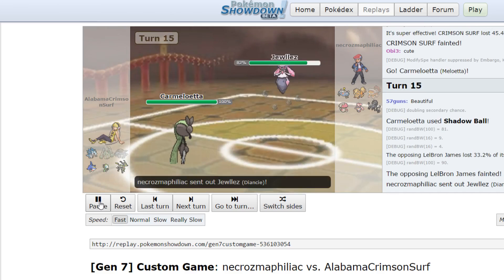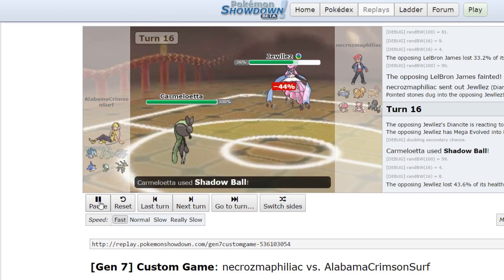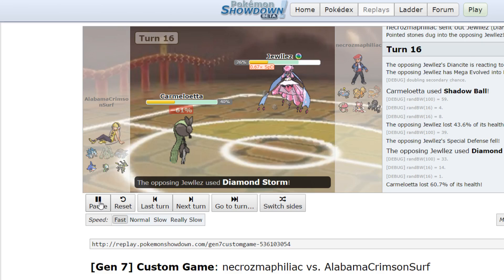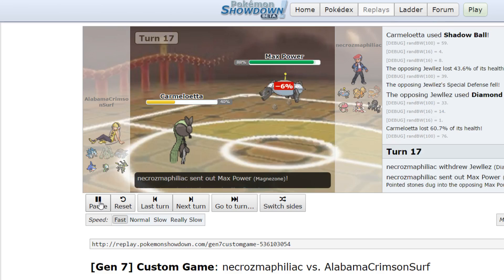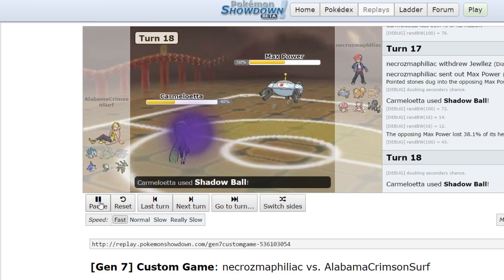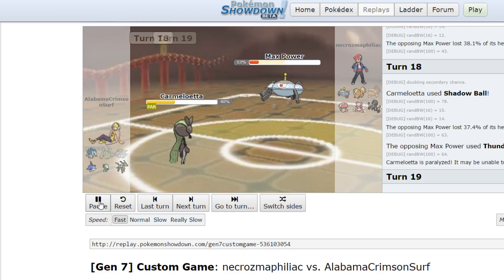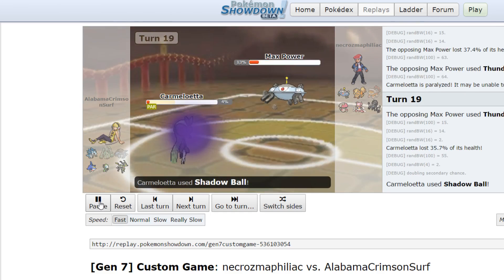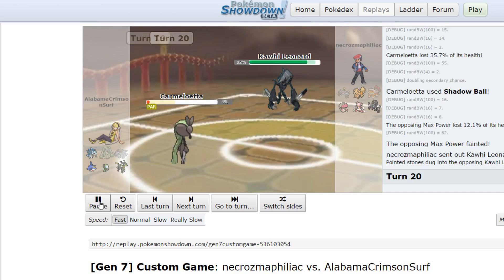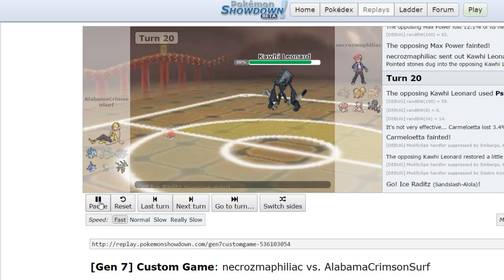I'm able to revenge with Meloetta. He goes into his Diancy, gets the Mega off, but I'm Scarfed so I get more damage on Diancy and Diamond Storm is not gonna take me out — Meloetta picks up another kill. He goes into Mag, Meloetta deals damage to it. He goes for T-Wave, but he probably should've just gone for the kill there. He goes for the kill next turn but I live, and I'm able to kill off the Magnezone. Meloetta picking up two kills right off the bat, but now Neskroma is just gonna revenge Meloetta.